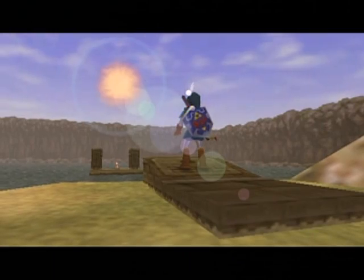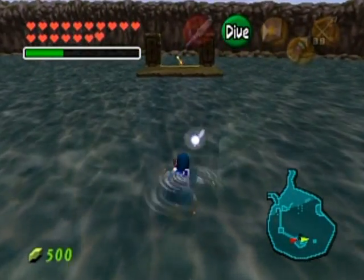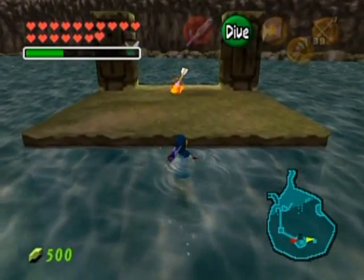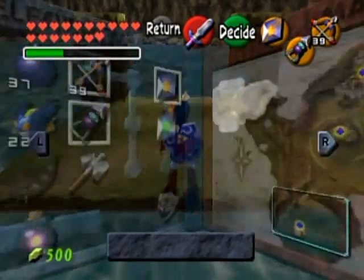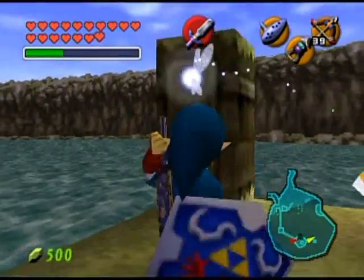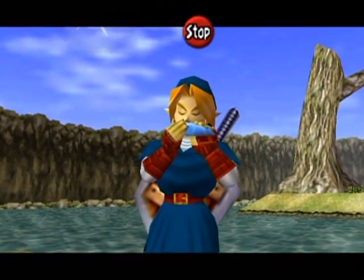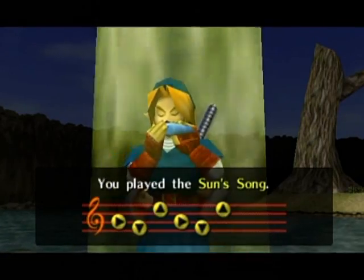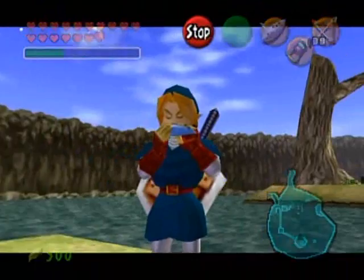Oh, would you look at that - it's the fire arrows! Now we can swim over to there. I believe if the water wasn't up you would be able to hook shot up here, but I could be wrong. What is Navi so excited about over there? Not that... I'm guessing it's one of those great fairy things or maybe it's actually Pierre.